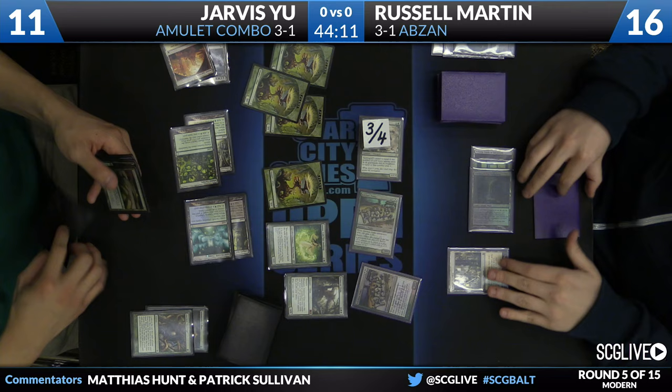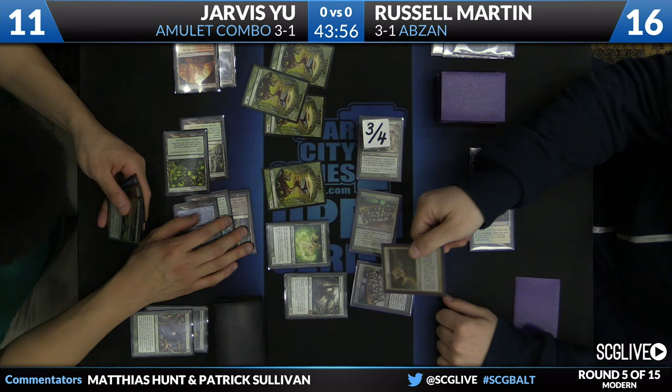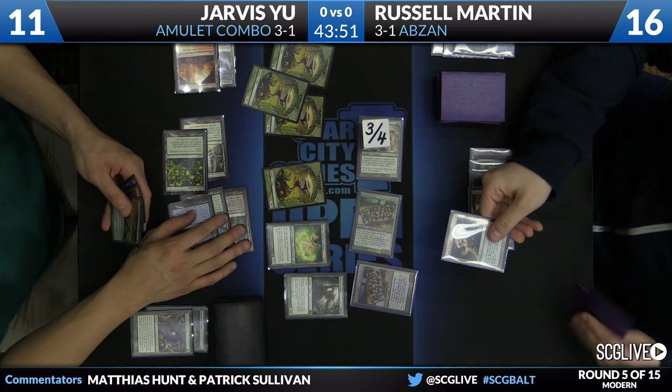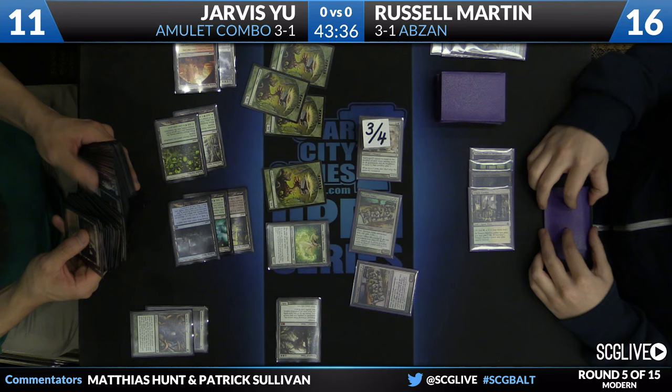We'll see an end-step Path on Primeval Titan. There is a one-of Forest in the deck, so this will get something. Jarvis still has the option of picking a fight over this — he could Pact of Negation this Path, pay for his Titan, and go about his business. I think he wants to just let it resolve right now. It's pretty risky to fight over that — he has a more efficient way to get it restarted next turn with the Summoner's Pact. He has a Titan play next turn. Lands are good. This is fine.